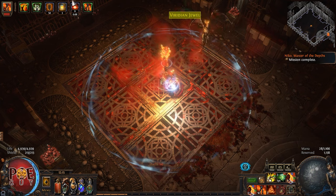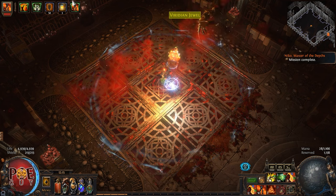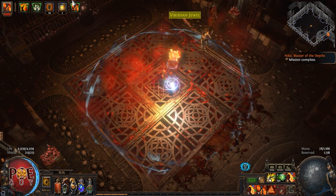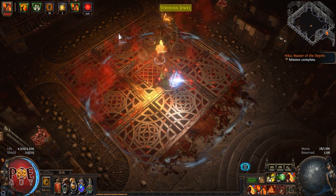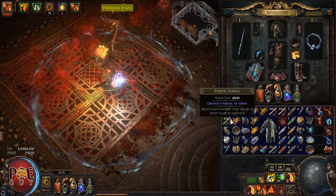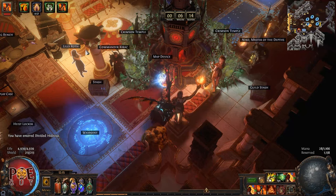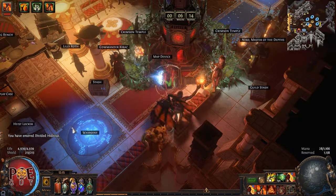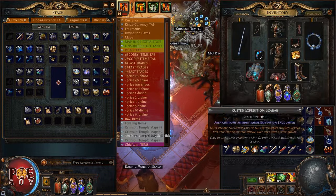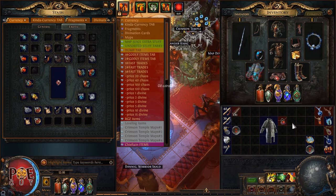Some of you will start yelling that you need to apply an enrage sextant that gives 500% more quantity from your strongboxes. No — I'll explain. This setup is very cheap to run, and those sextants are very expensive and have few charges. You will use the enrage strongbox sextant only if you use expensive juice — an Aura bot, gilded or winged scarabs. It makes sense to use an expensive sextant with expensive juice. Because this is a budget setup, we are not investing a lot. Don't buy that shit.